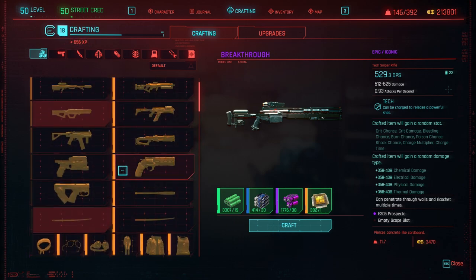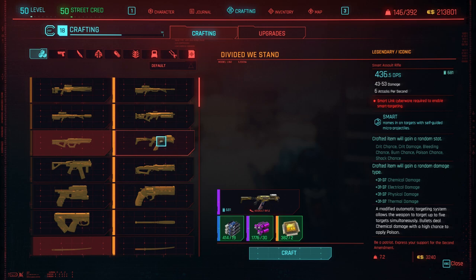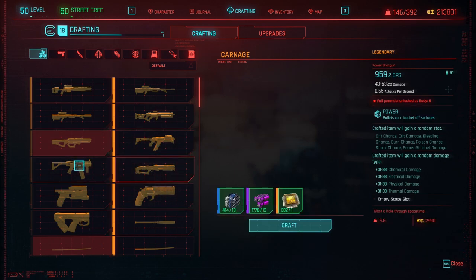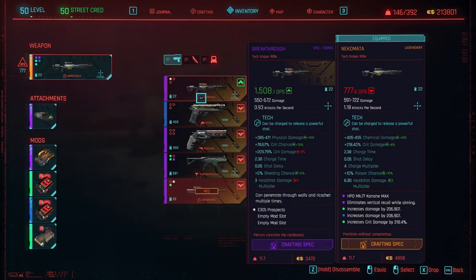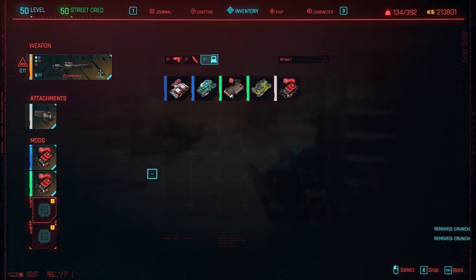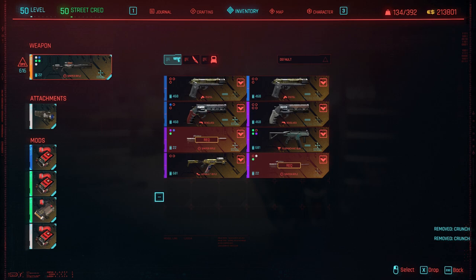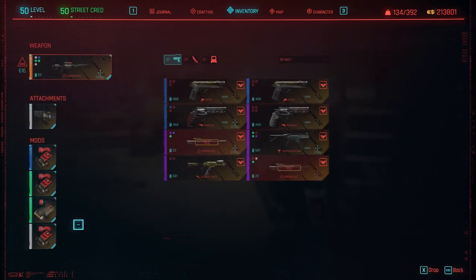Since we have a high Technical Ability, you can spec into the crafting perks and I do recommend it if you have the perk points available. You can increase your damage output through some perks in this line, as well as craft higher variants of the guns you're using, including the Neko Marta tech sniper rifle mentioned earlier. Don't forget to mod your weapons as well — modding is super important, so make sure you're putting mods on your weapons and crafting mods you may have to increase your damage potential.